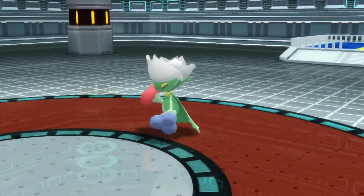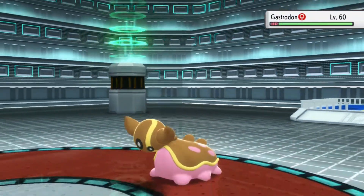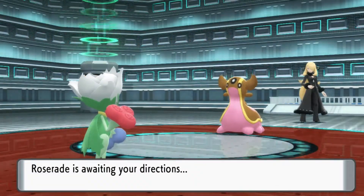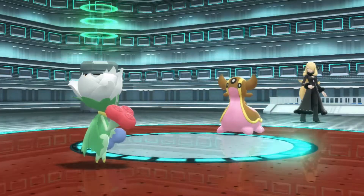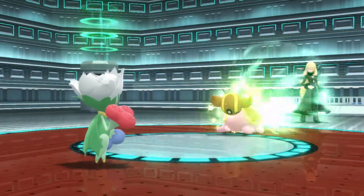Gastrodon has relatively few weaknesses, but it is very weak to Grass-type moves. Give it a good smack with your best Grass-type move and you can take it out.